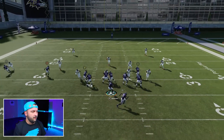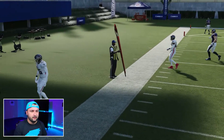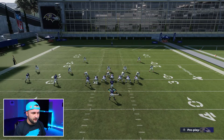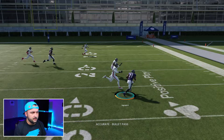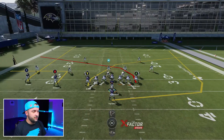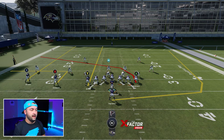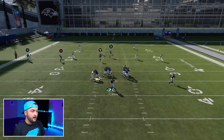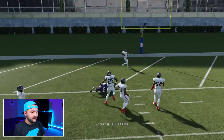Looking at the out route — once the play develops, he's wide open. And then the wheel route — he's wide open too. Another thing you can do: put your Y receiver on a streak against cover two. Either him or X is going to be open depending on what side the safety goes to. Eventually he's going to get open right across the middle — easy touchdown.